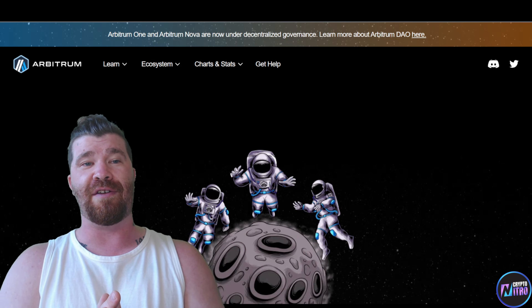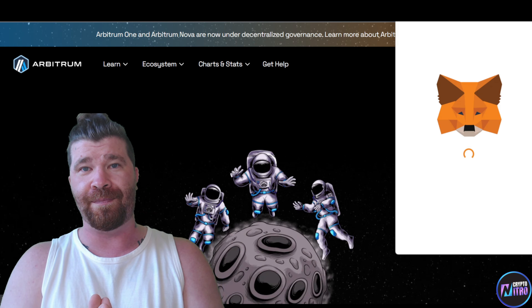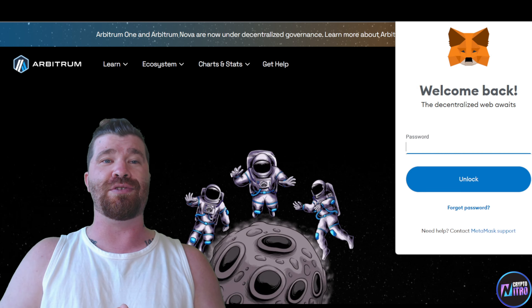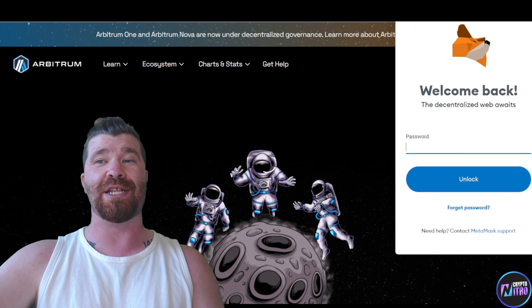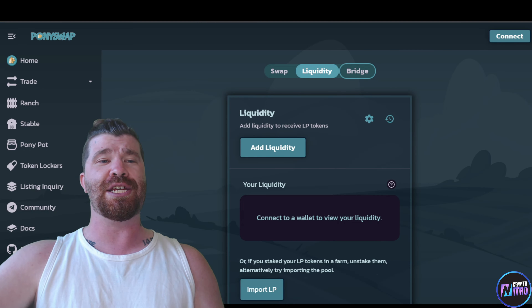We even have a Bridge feature. So if you don't have Arbitrum and you need to bridge, say, Ethereum to Arbitrum, you can simply go to the Bridge section on this website and it will be able to help you out.